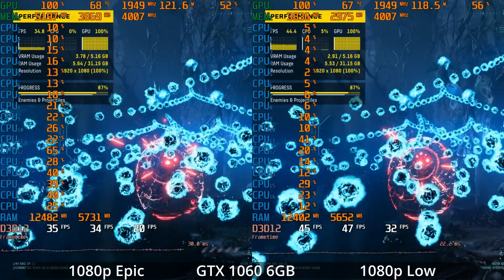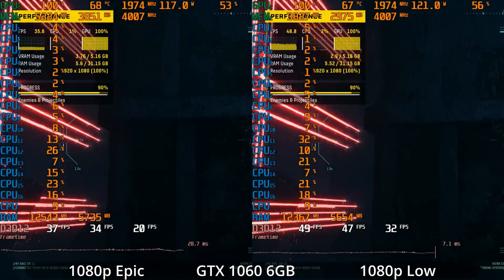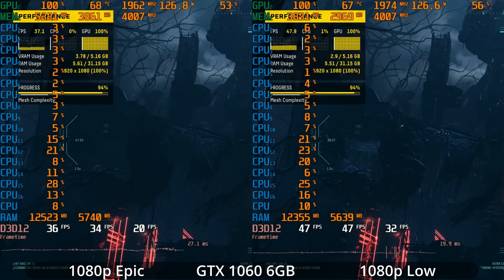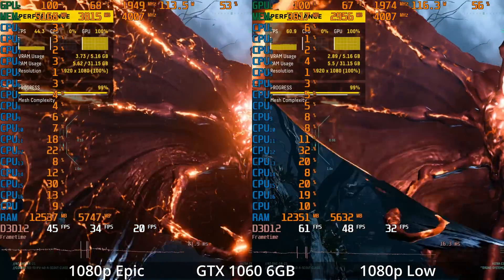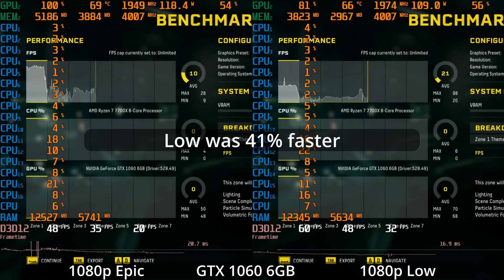One interesting thing about the system requirements was the listed 16GB requirement and 32GB recommendation for 4K epic settings. However, the benchmark and my stats are only reporting a little over five gigabytes of RAM usage on the system RAM.